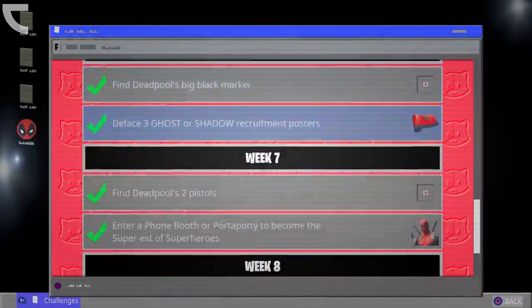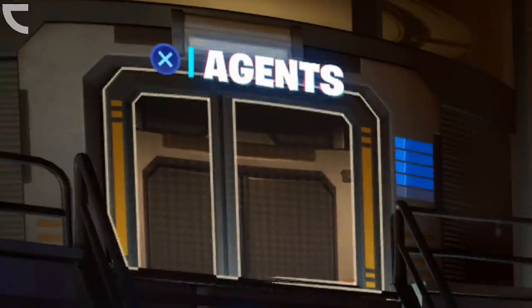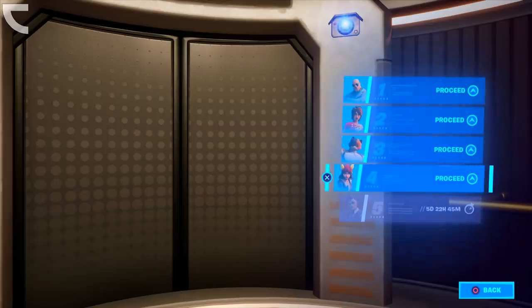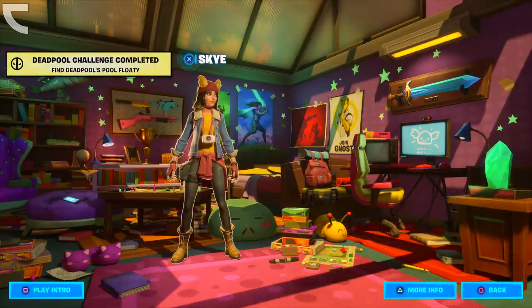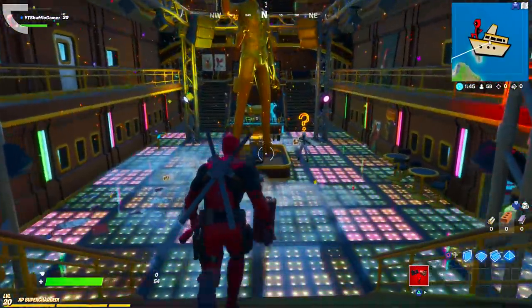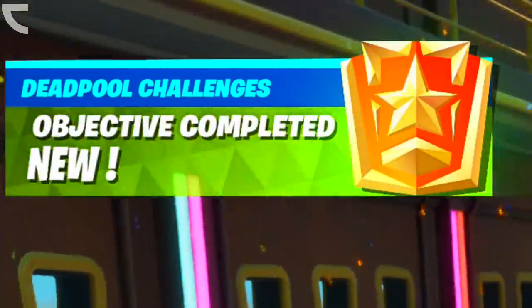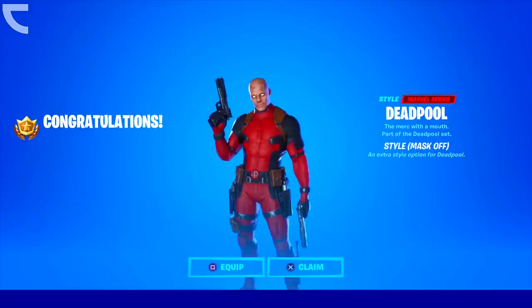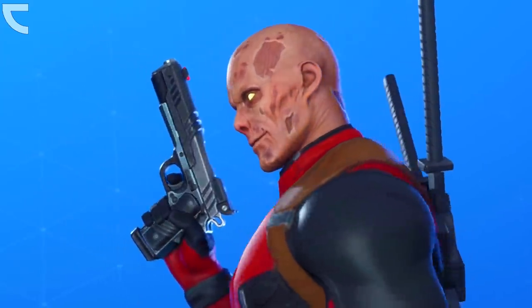This week we unlocked two new challenges: find Deadpool's pool floaty, and dance at Deadpool's yacht party. For the first challenge, head to the agent section HQ and click on Sky's room — you'll find the pool floaty right there. For the second, make your way to the dance floor with the golden statue in the middle and perform any emote. Completing both unlocks the week 8 reward: the mask-off style for Deadpool, which looks pretty cool — just like from the movies.